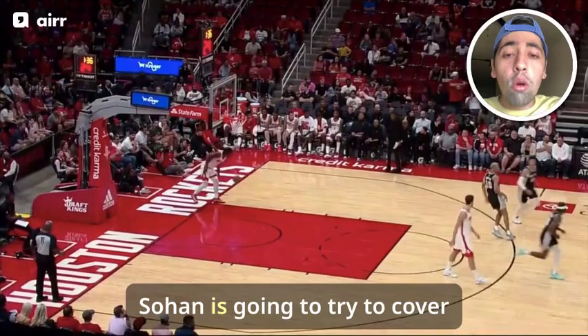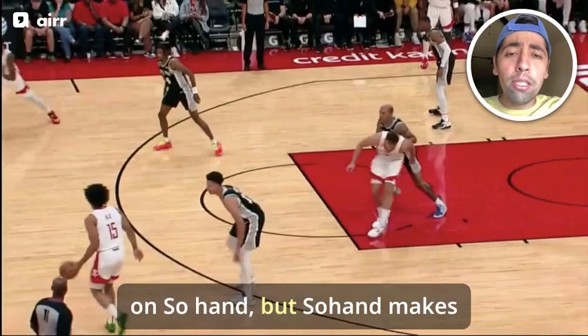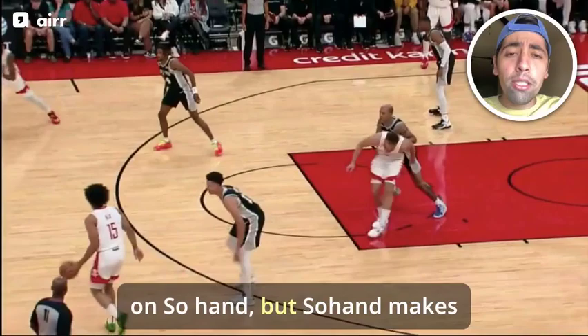We know what Roby can bring — we've covered him before. And then Sohan is going to try to cover Nix the entire length of the court until Roby says hey, you need to pick up the trailing Shangun. Shangun has at least three inches on Sohan, but Sohan makes him fight for post-positioning and does so again when he relocates.